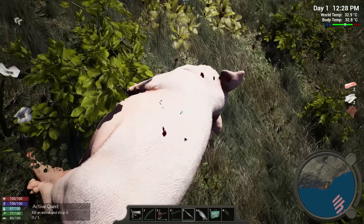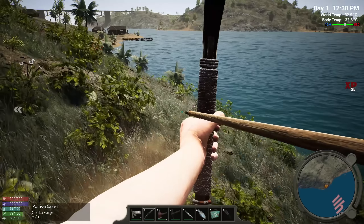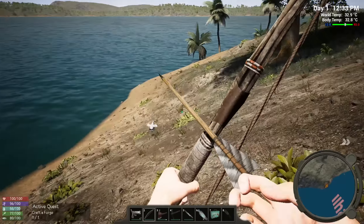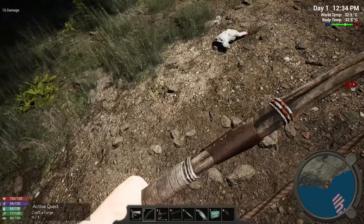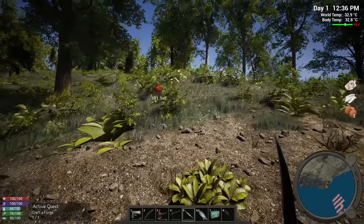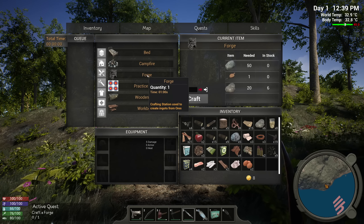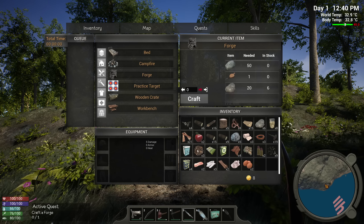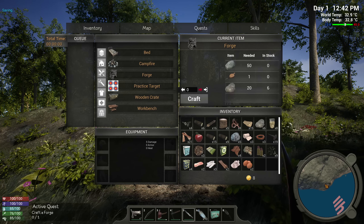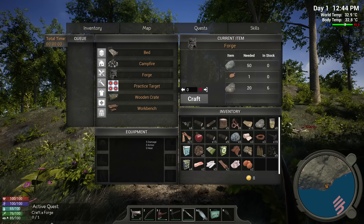Very bloody! We got some leather off that — two leather, nice. Where's the chicken? Right in the face! Some meat and eggs from this guy. It wants us to craft a forge next. Under tools, placeables, forge — oh, we're a little ways away from that. Look at all the stuff we have though. Eating this — it's increasing something, maybe protein or meat versus fruit and veggie.